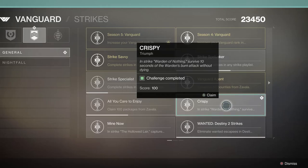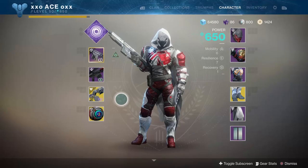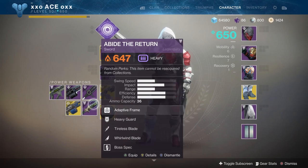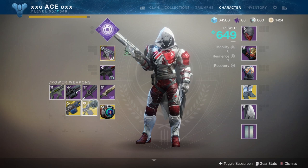What is up guys, I've got a super quick Crispy Triumph guide which is to survive 10 seconds of the Warden's Burn Attack without dying. What you want to do is to equip your sword probably before the strike starts. You don't want to get to the end boss without any sword ammo.